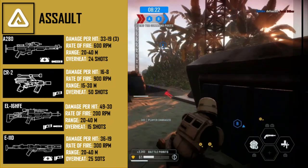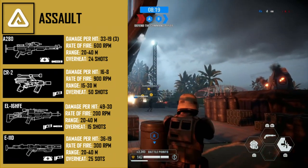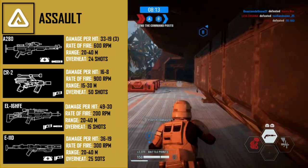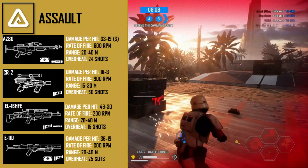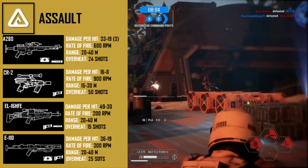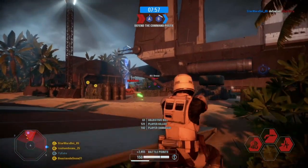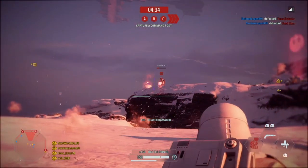The E11D is the final weapon for the assault class and can be unlocked after only 15 kills in co-op. Something many people don't know is that this weapon has the exact same stats as the default blaster, which is unusual since it feels very different. The two attachments I'd equip are reduced recoil and improved range — both are pretty self-explanatory.